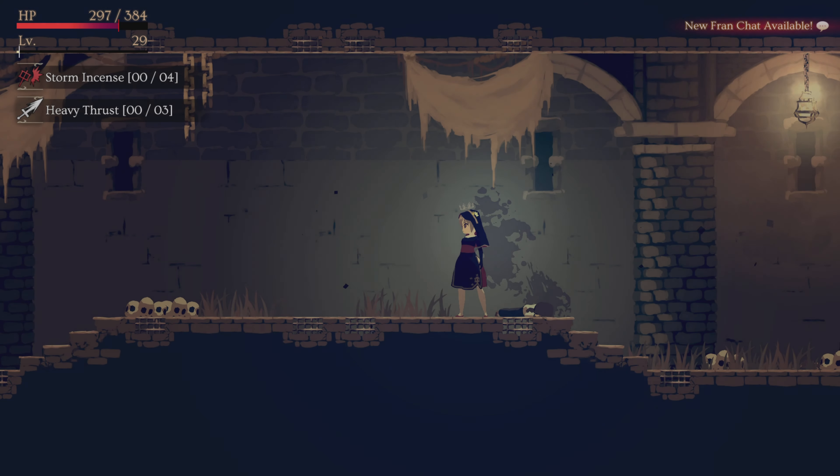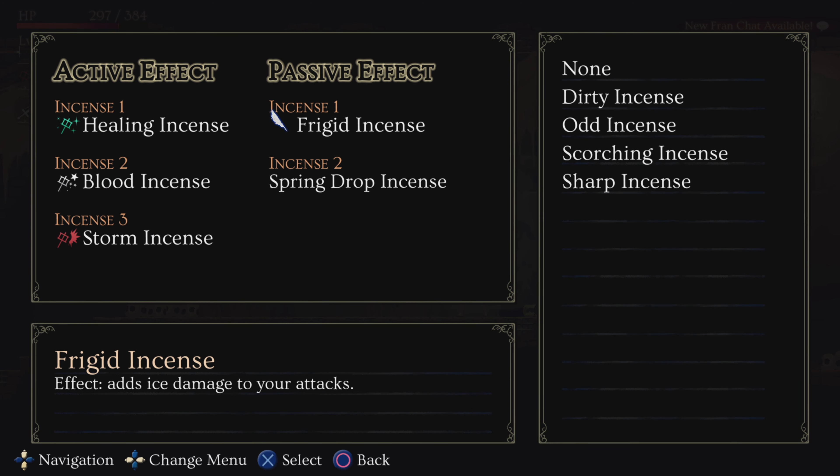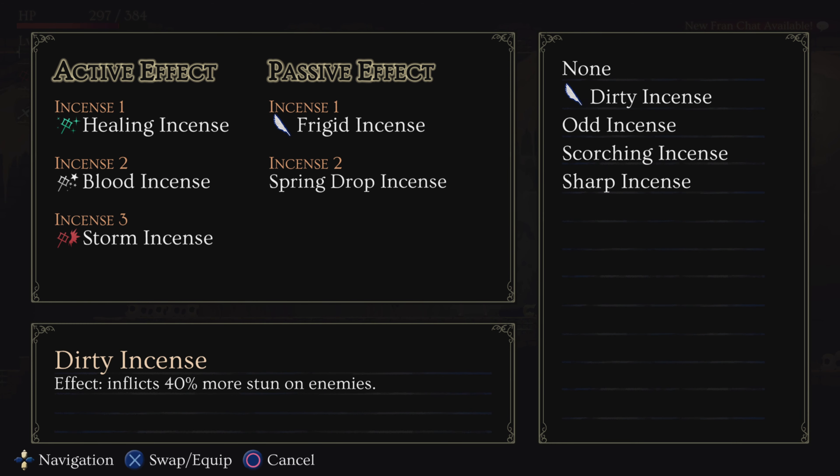Let's check what we got. The incense inflicts 40% more stun on enemies. It's interesting, but I prefer spring drop and frigid incense for now.